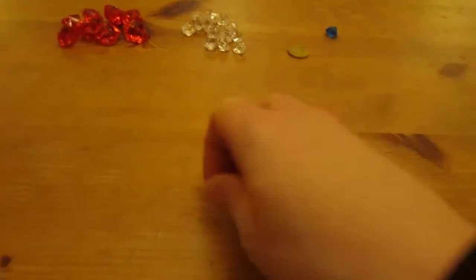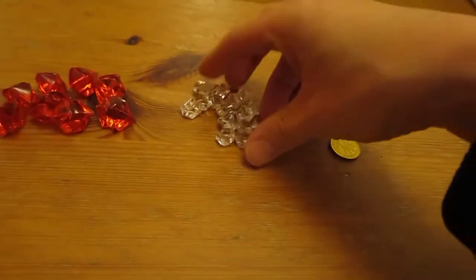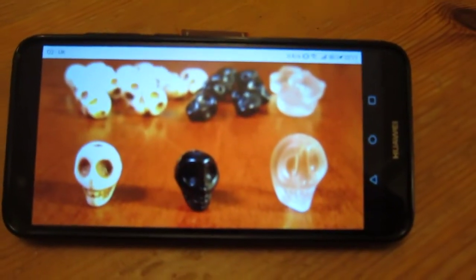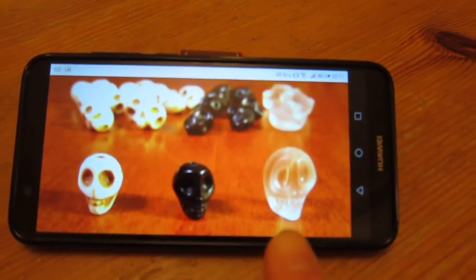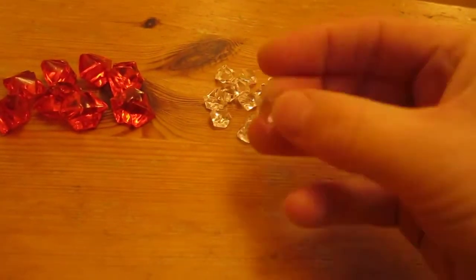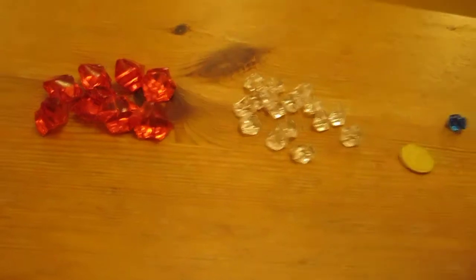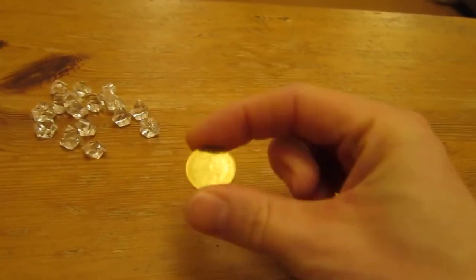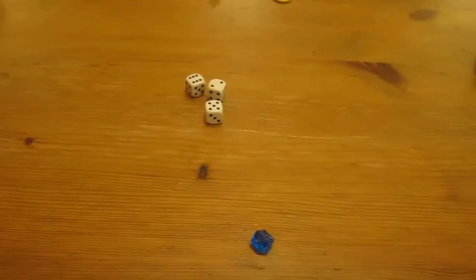We have three little dice and a number of what will be skulls in the final version. In the picture we've got some white skulls, some black skulls, and some crystal skulls. These can be represented here by some white crystals, some big red crystals, and some blue crystals. There's also going to be a coin which will be flipped at certain times.